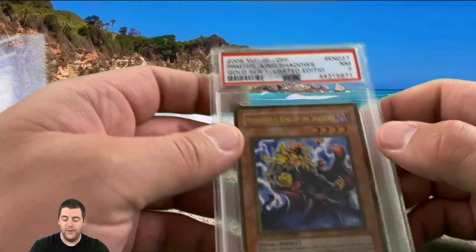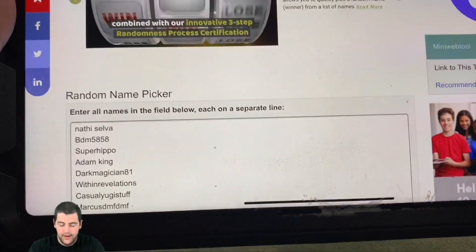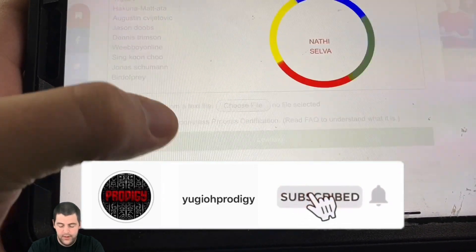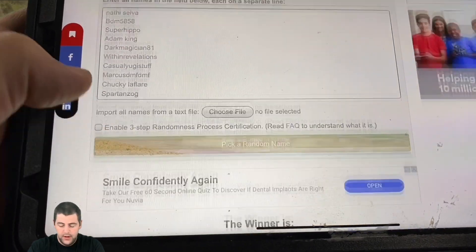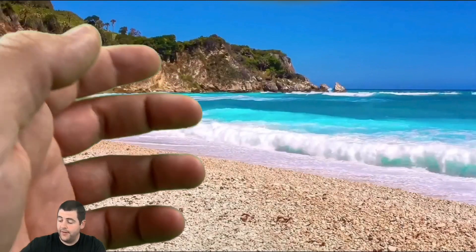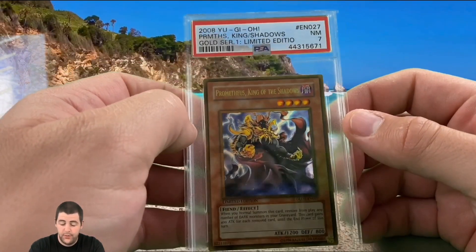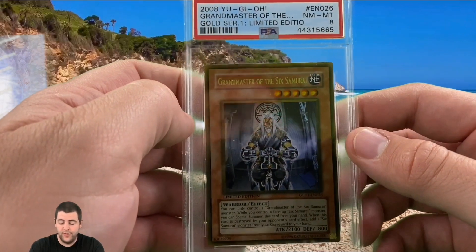Before we get into that, let's go over last week's giveaway winner — the Prometheus King of Shadows PSA 7. We had 30 people that commented on the video, liking and subscribing and all that fun stuff. The winner of the card is Jason Dubes! Jason, send me a direct message on Instagram and I'll make sure you get that card.